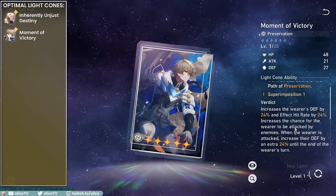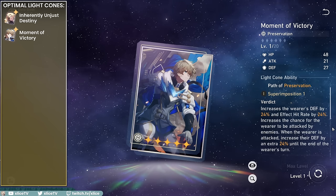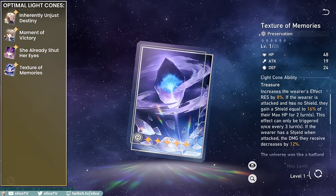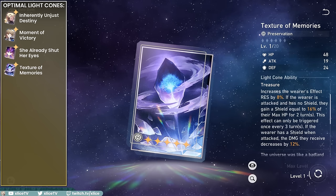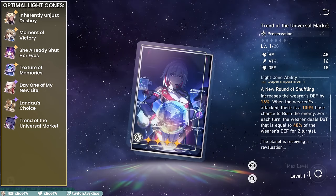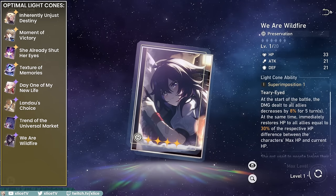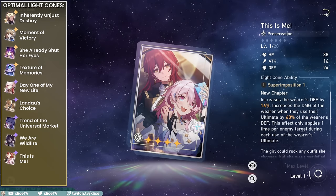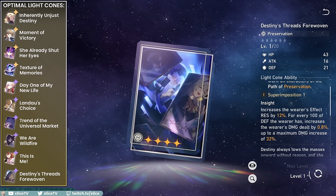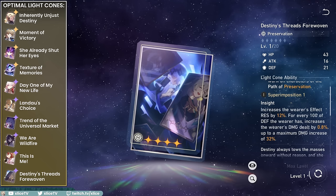For 5-star options: Gepard's is a solid stat stick with increased taunt, though the effect hit rate isn't really valuable. Fuxuan's HP and energy regeneration are not useful for him. Texture of Memories provides effect resistance and damage reduction, but he'll almost always have his own shield so it's mostly just the damage reduction. For 4-stars: Landau's gives taunt and damage reduction; Trend of the Universal Market gives defense and a burn, useful if pairing him with Acheron; Wildfire gives damage reduction and top-off healing; This Is Me gives defense increase and ultimate damage; Destiny's Threads gives effect resistance and a damage bonus increase that caps at 4000 defense, making it the best 4-star for a DPS-focused Aventurine.